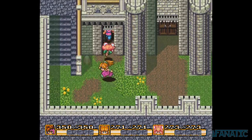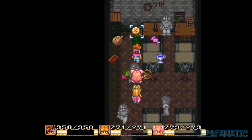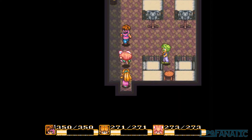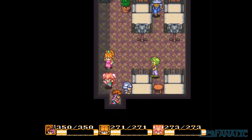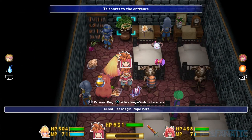Speaking of trapped, you can trap yourself in the soldiers' room in Pandora Castle on the SNES. You were able to use the magic rope in this room which teleports you to the entrance. However, when you try to leave, it'll just put you back in the middle of the room. There is actually no way to get out, so hopefully you made a recent save if you tried this out. On the remake, you're not allowed to use the magic rope in this room.